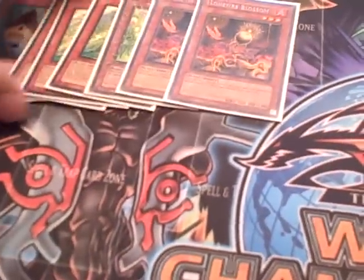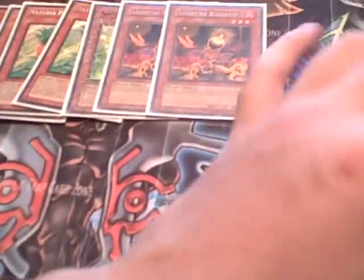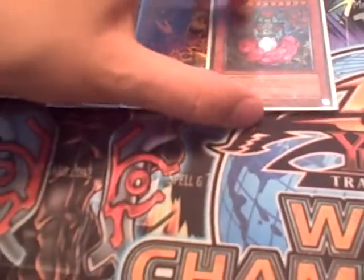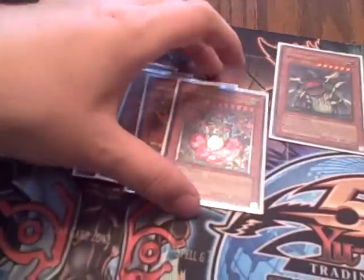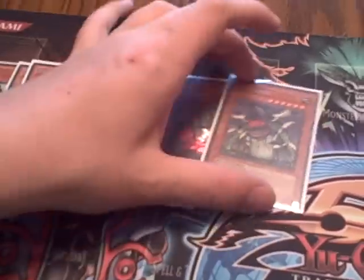Then it's the plant part — 2 Lonefire, best plant in the game. This card is ridiculous; it can get any plant. Then I run one Titanial, because it's the best thing to get off Lonefire. Then I run one Gigaplant. Gigaplant's really, really good in this deck — he helps get Titanial out of your hand if you draw it, because you can summon from the hand. Drawing Titanial is pretty much the worst thing that can happen, but you can draw anything else and as long as you can get him out, you'll be fine.